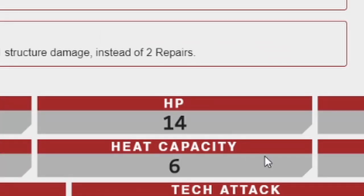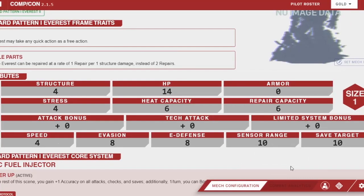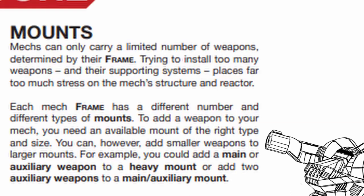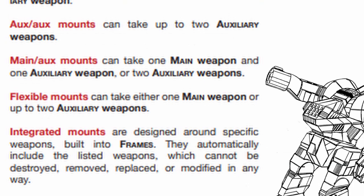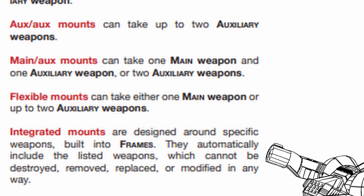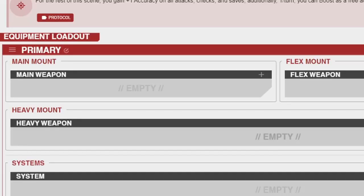Let's start with the Everest. The points into hull mech skill are already helping — I'd be at 10 HP instead of 14 without them. Everything about the Everest is average, so it works well for any build. For weapon mounts, there are a few types: main, heavy, and double auxiliary mounts are self-explanatory. You can mount weapons of a smaller class in a larger mount. Main/auxiliary mount allows some interesting build options. The flexible mount lets you put either a main or 2 auxiliary weapons in it. There's also an integrated mount for weapons built into the mech that cannot be destroyed. To mount super heavy weapons, you need a heavy mount and must sacrifice one additional mount for bracing, so there's a massive cost. The Everest has a main, a flex, and a heavy mount.